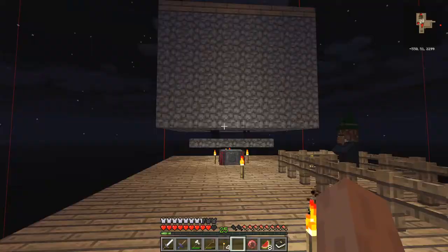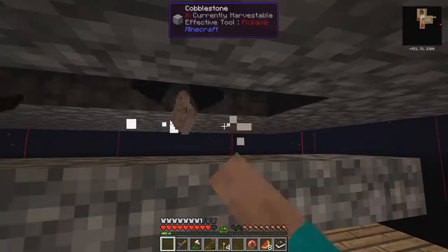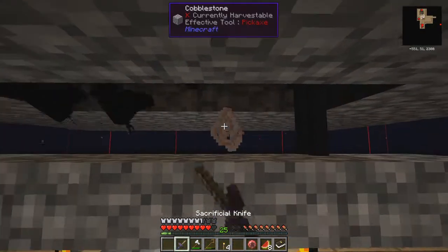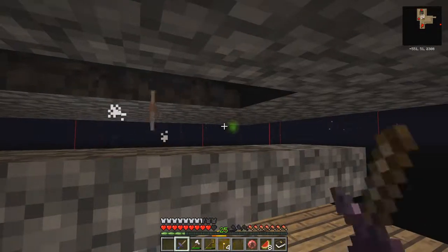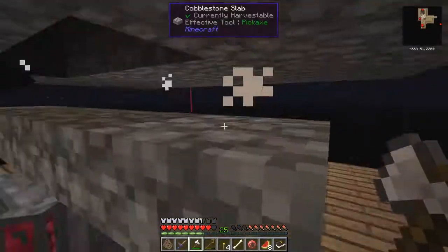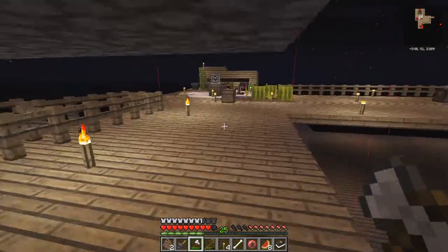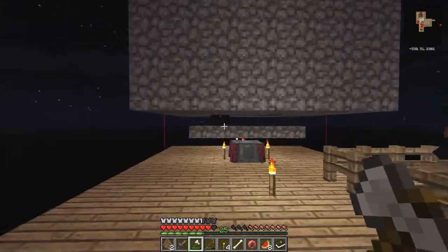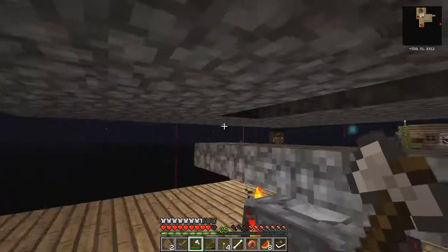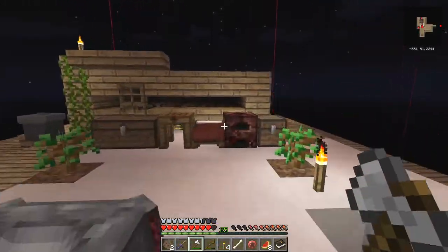Where is that enderman - is he here? That's a skeleton. My sword's broken, let's go and use this one - it's only half a heart of damage, even worse. Let me use the iron axe. Another creeper head. Wish I could see the enderman. Back to the quest at hand before I run out of time.